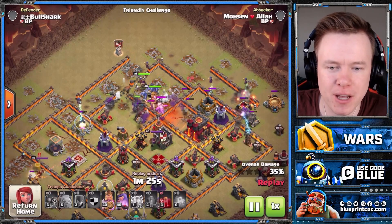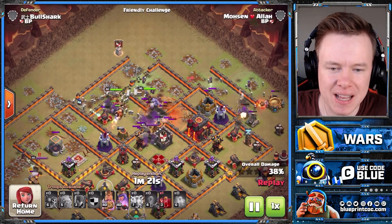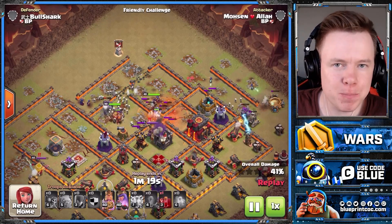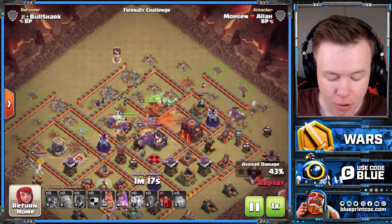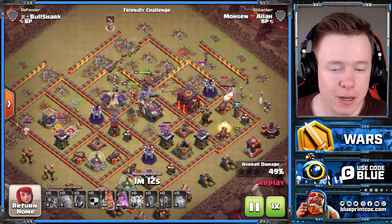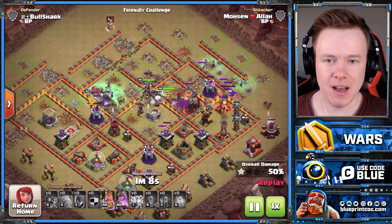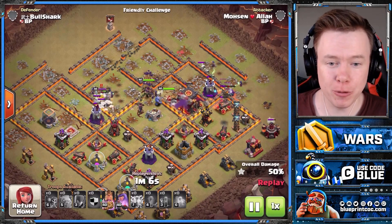Look at that wall break on the top side — perfectly done. Going to open up this core of the base, and now that the core is open, this base has no chance. Essentially, all you have to do with this army is use the Lightning and Earthquake effectively. Set a really good funnel and if you get your Wall Breakers done right, it is going to be a triple.